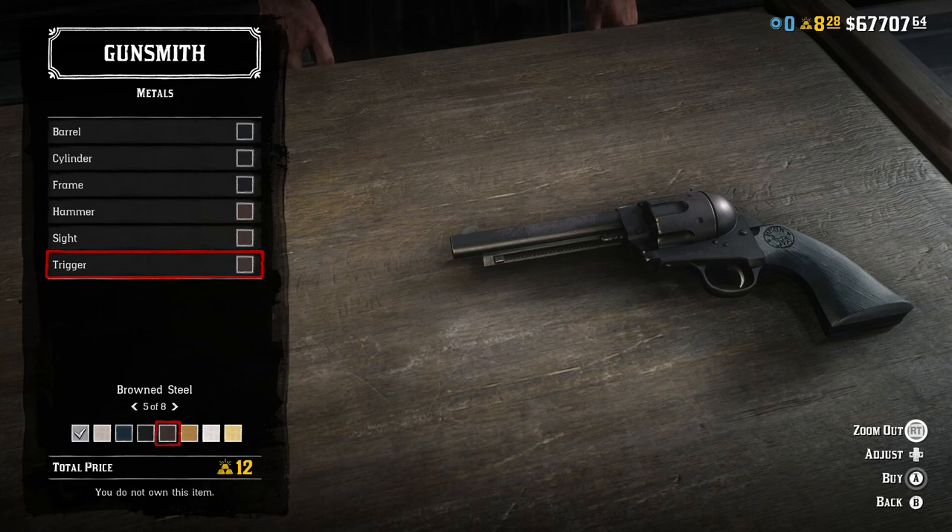I put the ebony grip on it because it appears to have hardened plastic black grips. No carvings, no engraving, short barrel improved, rifling improved sights, then black and steel for the barrel, cylinder, and frame, and then brown steel for the hammer, sight, and trigger.